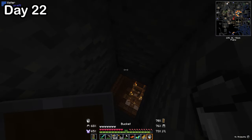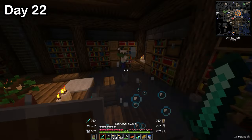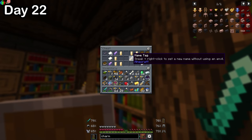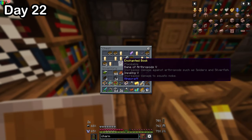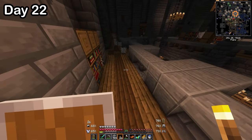So I dug straight down to see what I would find. I entered into this giant library. At first I thought, oh, this is cool. Then I opened a chest — it had some of the best enchanted books you can find in the entire game: mending and unbreaking three. I found another chest with sharpness four, unbreaking three, piercing, and loyalty. For those who don't play Minecraft, that's very good.